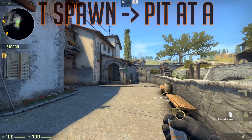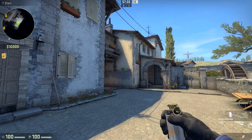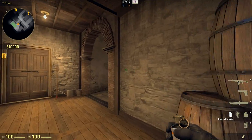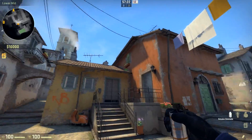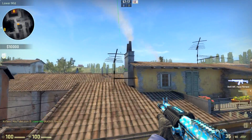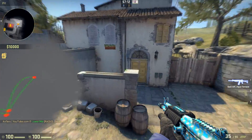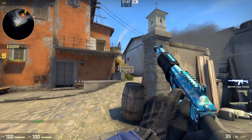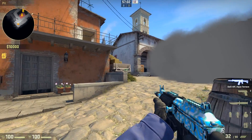The first smoke is going to be an A smoke, and I consider this one quite hard because it's a smoke you have to throw from really far away. I'm going to start running at 30 seconds, heading to the bench and that wall. Run and throw, and this smoke is going to pop and cover the pit quite well — covering its side and everything on short. This smoke is quite tweakable too.